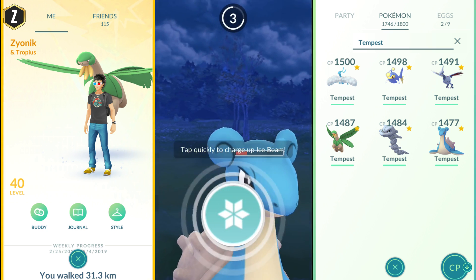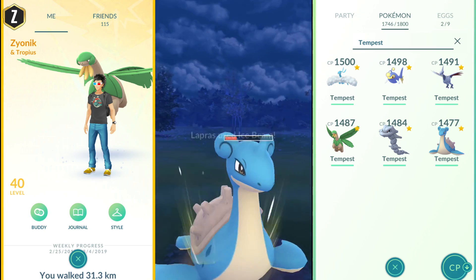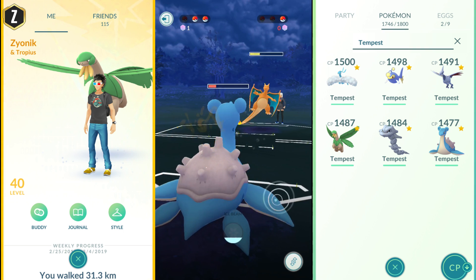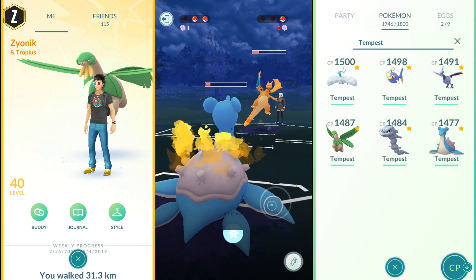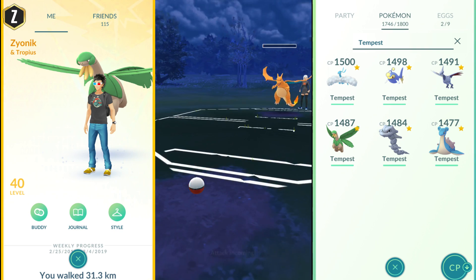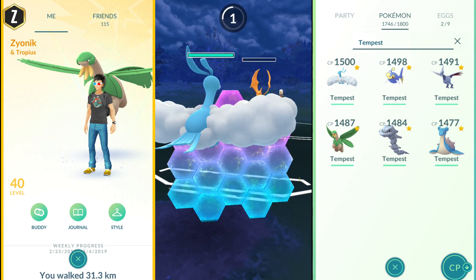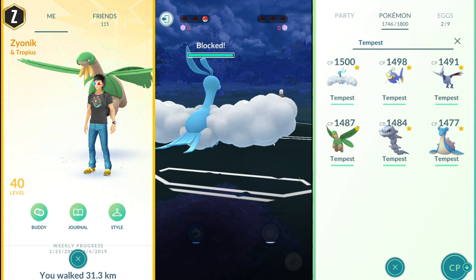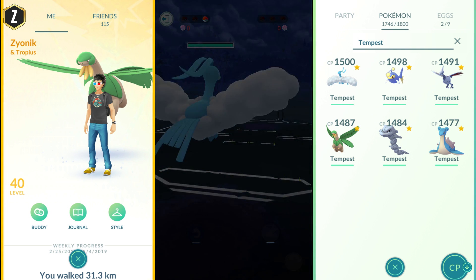We do burn the final shield and finish off the Skarmory with fast attacks. She brings in a Charizard with no chance to block the Ice Beam — and that's a lot of health gone. We keep getting Ice Shards in. She takes Lapras down, but that's okay because we have Altaria. We block the Blast Burn with our final shield — and Charizard is dead. A great second round.